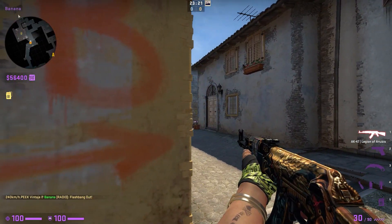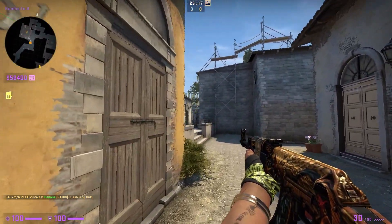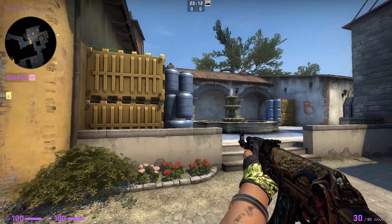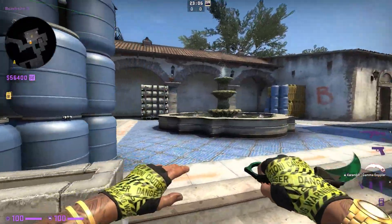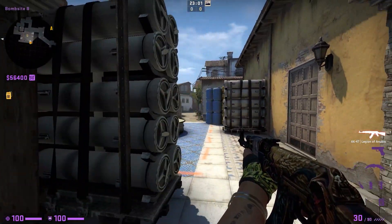Your teammates won't be blind until they reach the point where they need to peek new box, and the flash will blind pretty much every angle on B site.